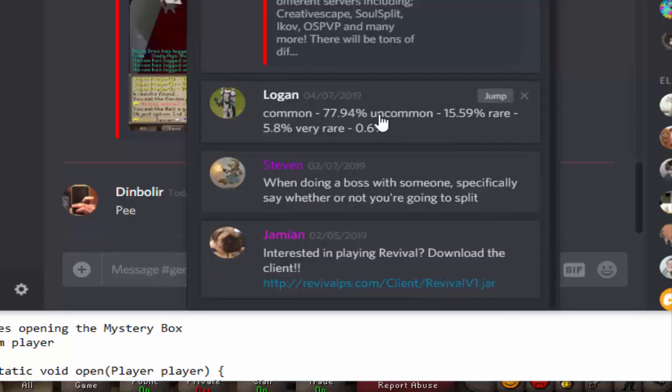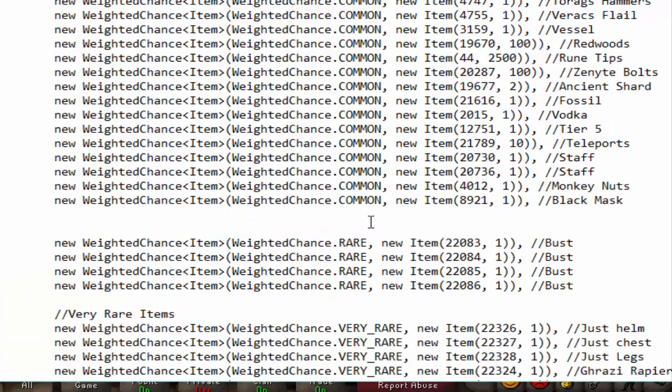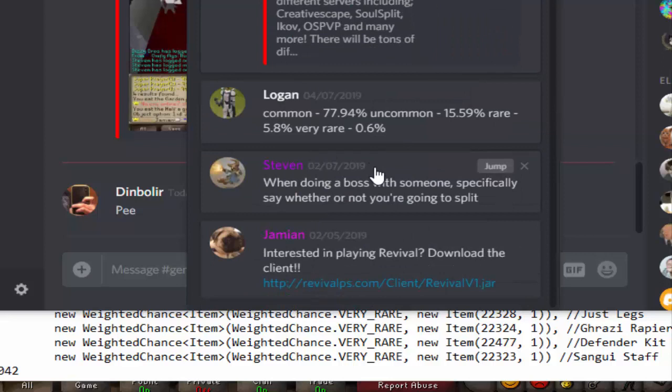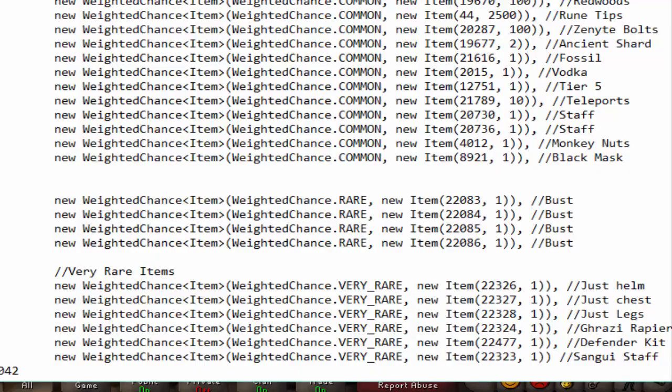Since there's no uncommon tier, you don't have to worry about that. The chance of a common is basically 77%. The very rare item chance is about 6%, and the chance of getting a bust or rare is about 5.8%. That is per individual roll.